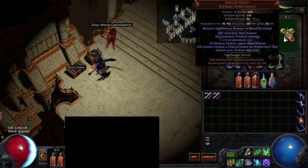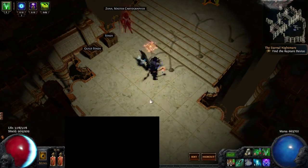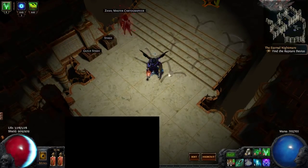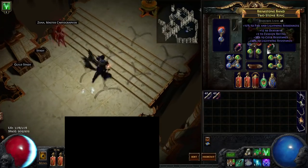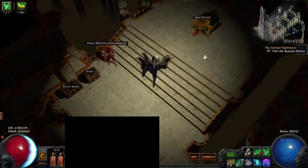Jaws of Agony is super good for this build — it gives trap damage and physical damage, which are both great for scaling. It gives life, and physical damage taken from attacks is kind of a bonus. What's really good is the 25% chance to gain a power charge when you throw a trap, along with the level 20 Bear Trap skill. When you're using Multi-Trap and throw one, you can actually get multiple power charges per throw because you're throwing three traps. You can see I got one power charge from the first throw, and two from throwing three traps here.